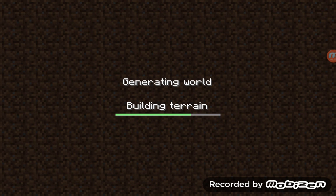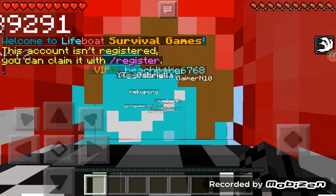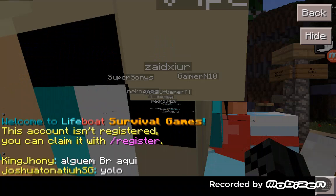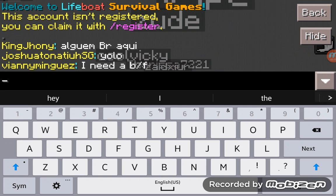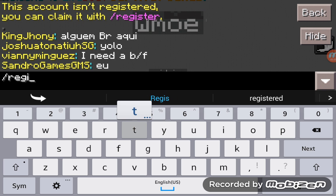There we go. Now you can see it says 'Welcome to Lifeboat. This account isn't registered. You can claim it with /register.' So I'm going to do it just for fun — I'm going to type /register.